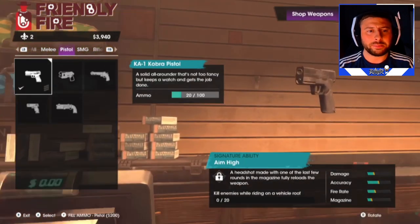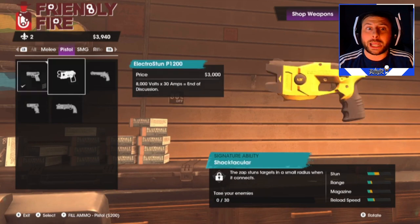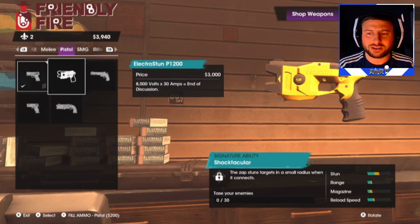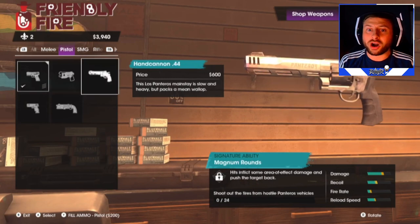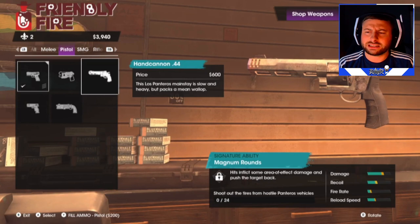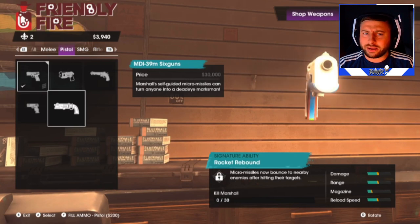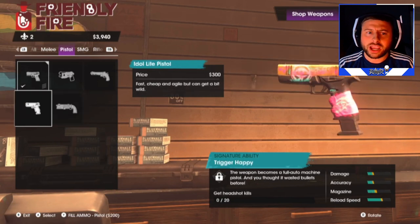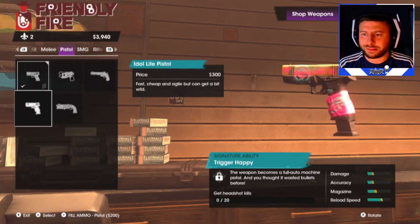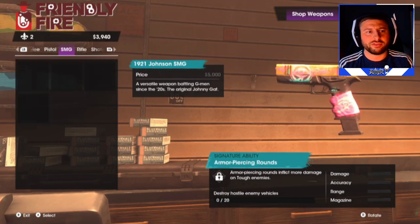The pistols — we've got five pistols. We've got the Cobra pistol, which we own. The Electro Stun P1 is 3,000, which is quite a lot but looks really cool. A hand cannon for 600, kind of like a Desert Eagle. An MD139M six-gun — that is insane. And the Idol Light Pistol with a bit of camo on it. What's your favorite one so far?